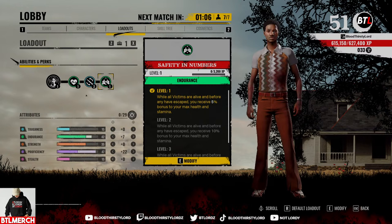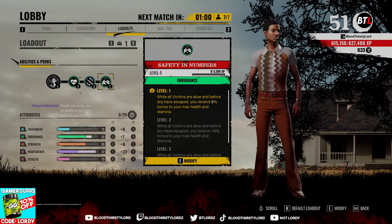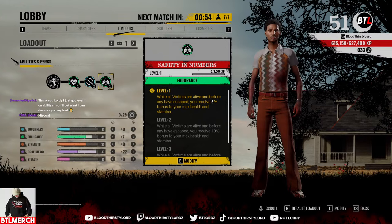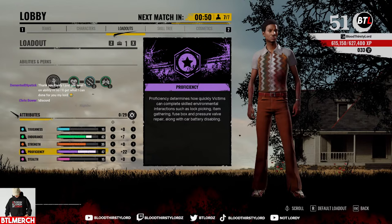Safety in numbers is one of the best team perks in the game. While all victims are alive and before any have escaped, you receive five percent bonus to your max health and sonar. So I have to keep my team alive in order to get this benefit - it doesn't help my team as much but it helps me. At level three this goes up to about 50% benefit on both HP and sonar.